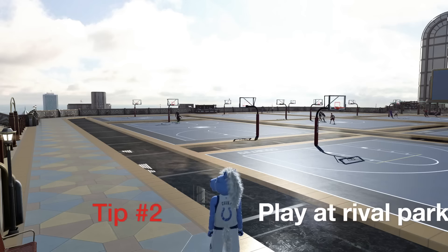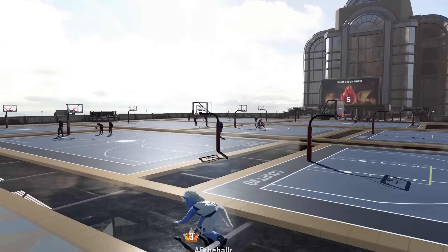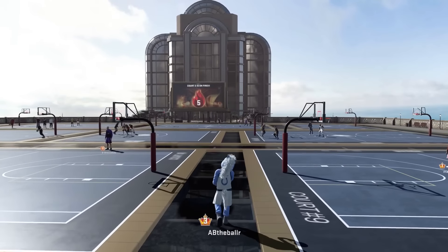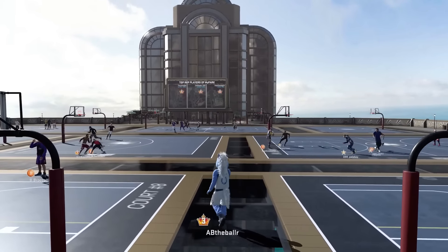The second tip is to come to the rival park. I'm a Sunset Beach Baller, so I'm going to go to either Rivet City or Old Town to play my games, whether I'm playing 3's or 2's. Come to the rival parks.